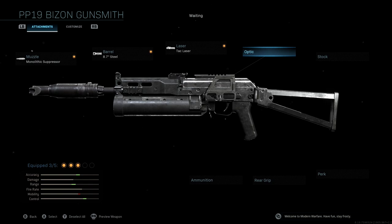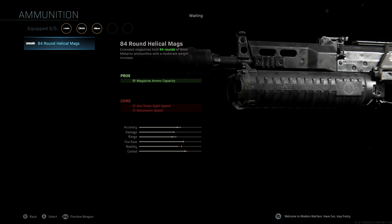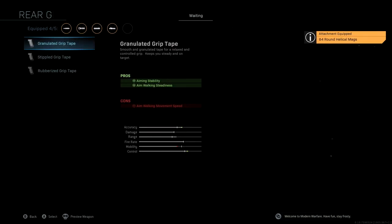We're not going to be using an optic — the PP19's iron sights are great and running an optic would just slow us down. We're also not using a stock. For ammunition, we're running the 84 Round Helical Mag. We only lose a little mobility and control, but we get an 84 round mag which is extremely helpful in Warzone. It takes longer to take people out, so you'll be able to finish them off without them getting revived or crawling away without even needing to reload.